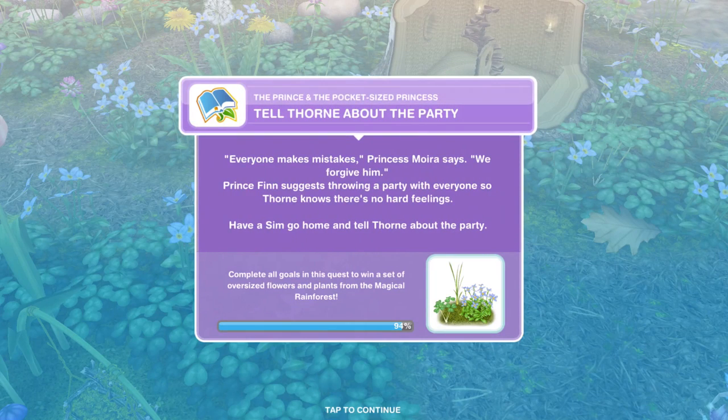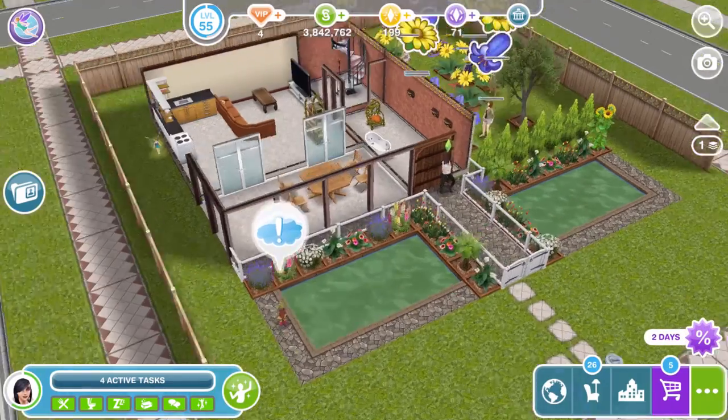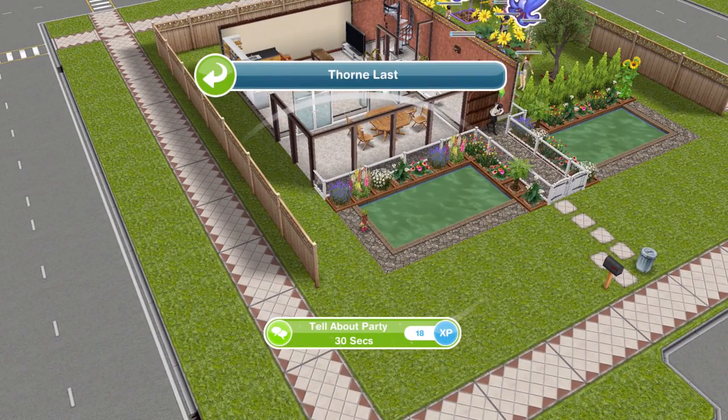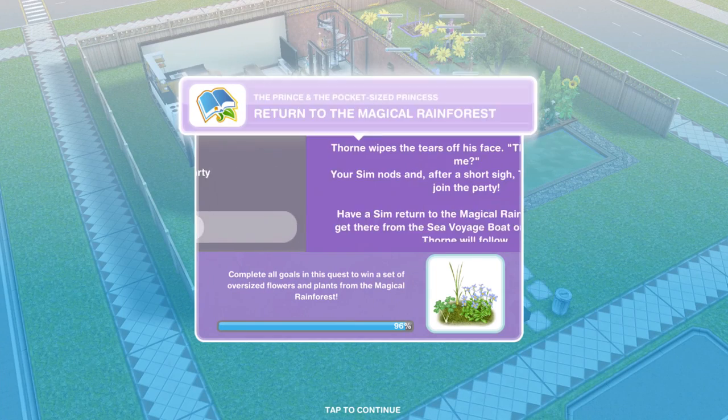There we go, we've explained the situation. Now tell Thorn about the party. Everyone makes mistakes, Princess Moira says — we forgive him. Prince Finn suggests throwing a party with everyone so Thorn knows there's no hard feelings. Have a Sim go home and tell Thorn about the party. So I'm just back at a home lot now and Thorn is here — click on Thorn and tell about party for 30 seconds. We have told him about the party.